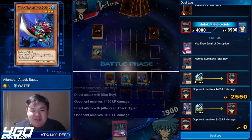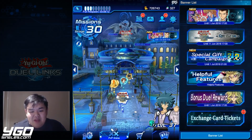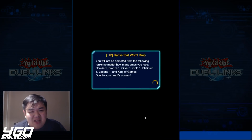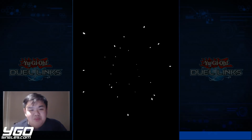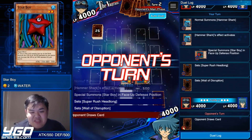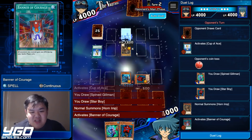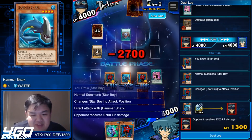Konami definitely could have done this differently. But because the World Championship Qualifiers are coming soon, they know people want to qualify for worlds and are willing to pay — especially since Amazoness is a meta deck and Jesse Anderson has a new Crystal Beast card at level 45. So people are going to spend money to get those cards, making this a 100% cash grab.